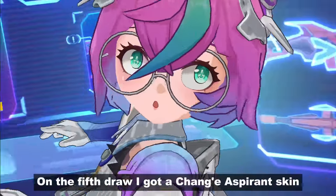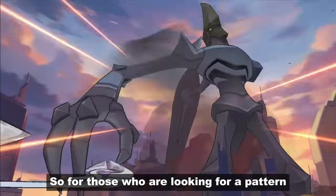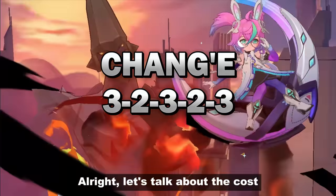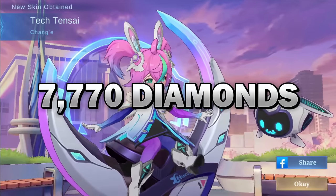There you go — on the fifth draw I got Chou's Aspirant skin! For those looking for a pattern, I got Chou with a 3-2-3-2-3 sequence. Total diamonds spent is 7,770.